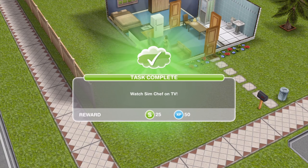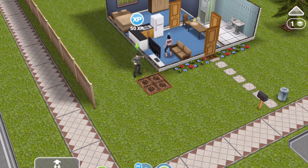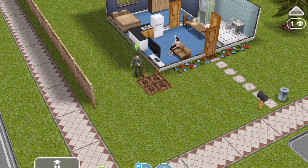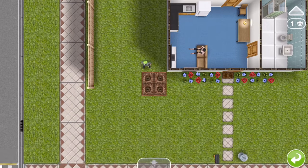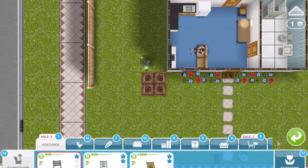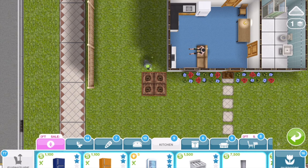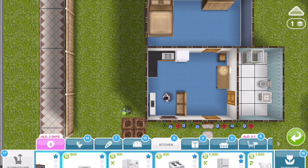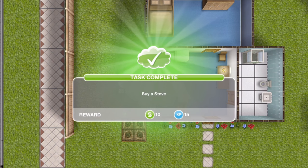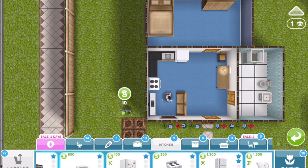Task complete — we have watched Sim Chef on TV. The next thing we need to do is to buy a stove. Sims need a stove to cook and you can find them under the kitchen tab of the home store. Let's go into the home store — that's the armchair with the lamp behind it — and go into the furniture section and kitchen. We'll get a one-star oven because having a more expensive oven doesn't actually make any difference to the speed. Task complete — buy a stove.